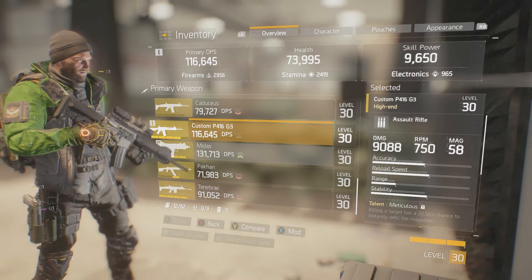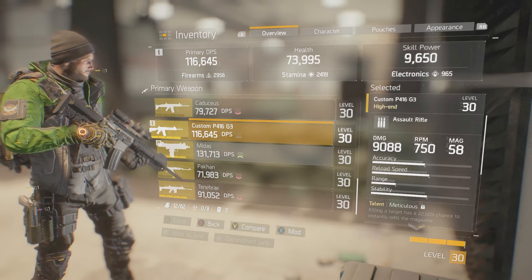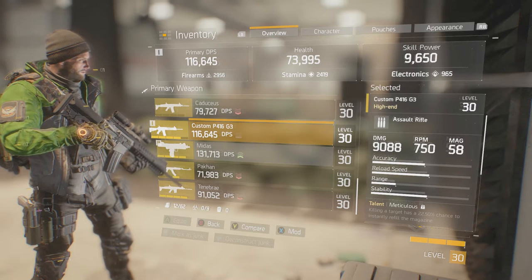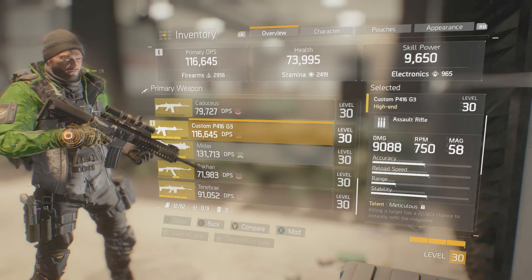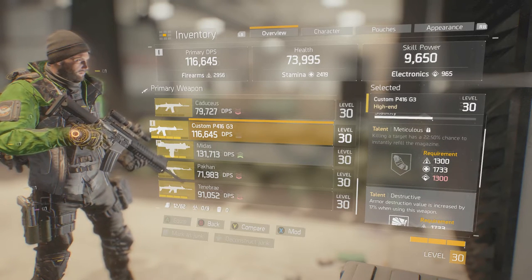It is an assault rifle with a base damage of 9088, which is pretty decent for an assault rifle. 750 rounds per minute with a 58 round max mag size. Accuracy, reload speed, and stability are looking about 50% and a little bit more on some of them, and range is on the lower side.